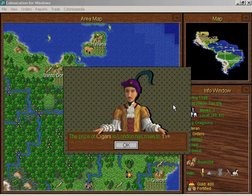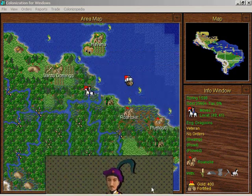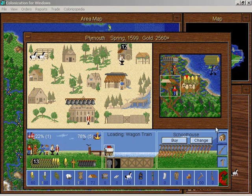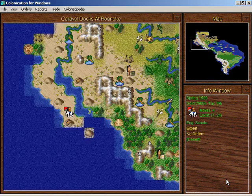I should really just attack them, but oh look — they left, that was quick. The price of cigars rose and tools are full at Plymouth. What I'm going to do is take the blacksmith here and move him over to the armory — he's going to make three muskets per turn. That's kind of not the greatest idea because it means muskets will be subject to the king's whims, but I can only do so much against the king. Let's take these goods to Roanoke.